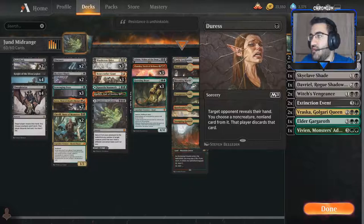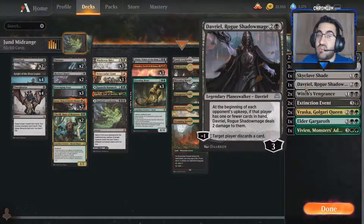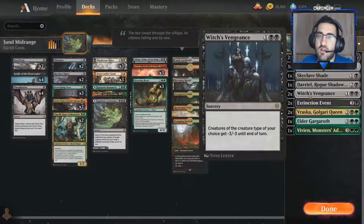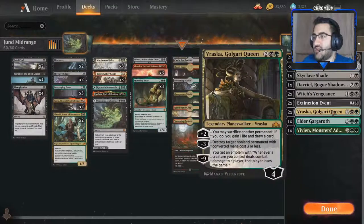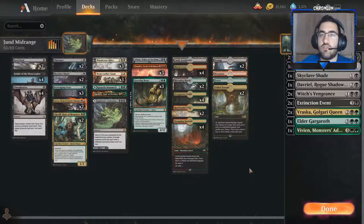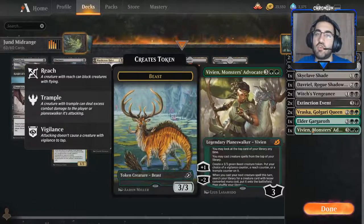For the sideboard: Duress for more hand disruption against control decks. Grafdigger's Cage to stop Goblins — we really hate Goblins in this format. Skyclave Shade for more recursive threats. Davriel is a very interesting win condition — I've won with him against Azorius Control, so don't sleep on him. Witch's Vengeance as a board wipe because of Goblins. Extinction Event deals with recursive threats or mirror-match threats like Skyclave Shade. Vraska is an amazing way to diversify threats post-board, potentially turning us into a Jund control deck. Elder Gargaroth as a beautiful top-end, and Vivien for card advantage in Jund colors that usually lack it.